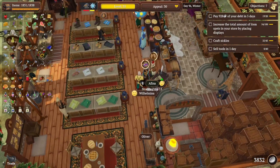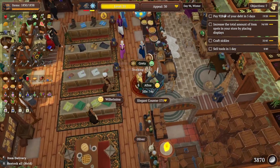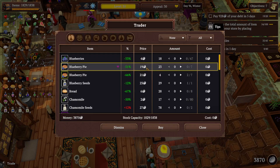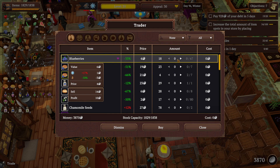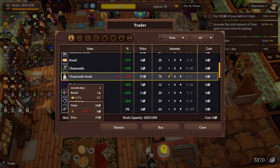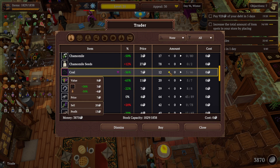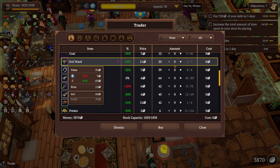There's no pain salve on the shelf, really? We'll talk to the trader, but we don't have any room to buy stuff that we need. I don't really need chamomile, I don't need blueberries. Purple coal I like, but he's got a good discount on it, so maybe?